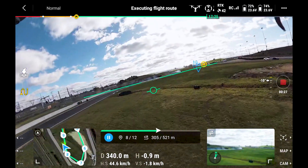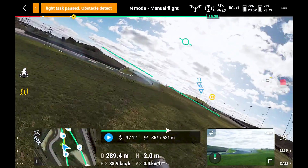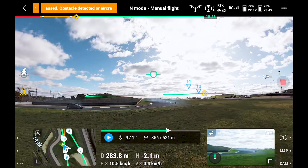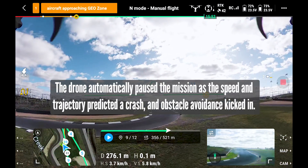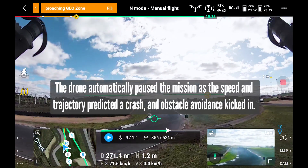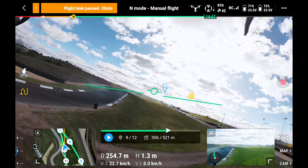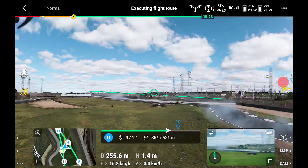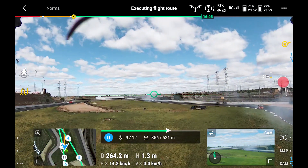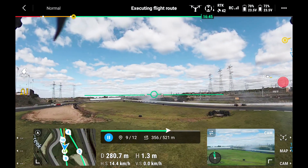Waypoint 9, 10 — oh, it paused. It might be the ground. That's good learnings — I'm going to hit play. The aircraft flies back to the waypoint. I think that waypoint was set a bit too low.